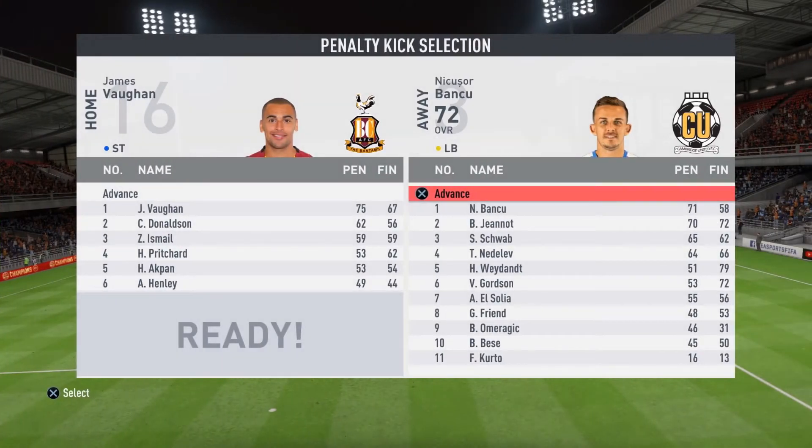This is the order we will take our penalties: Bancoo starting off, then Jannot, Schwabe, Nedelev, Wade, Gordson, Elselya, Friend, Omer, Gitchin, Bessie, then Curto.